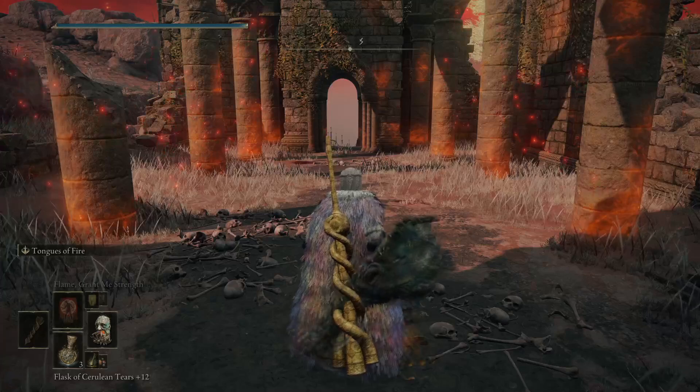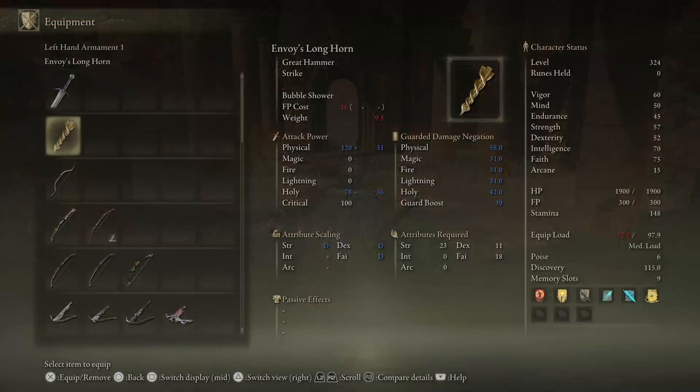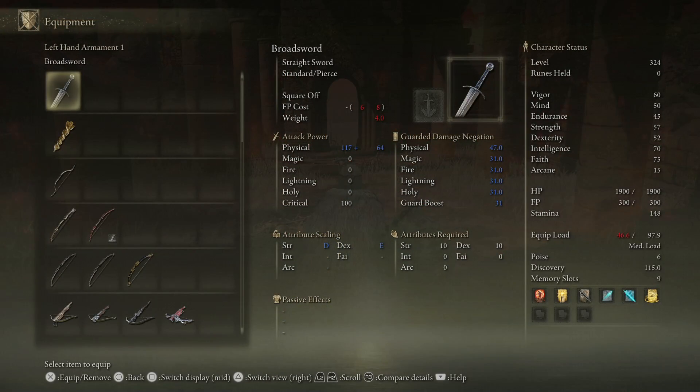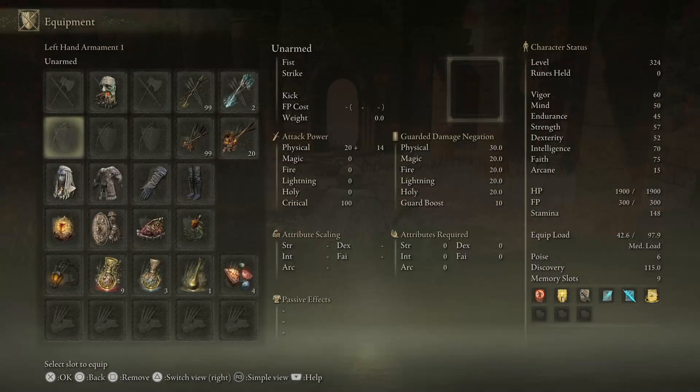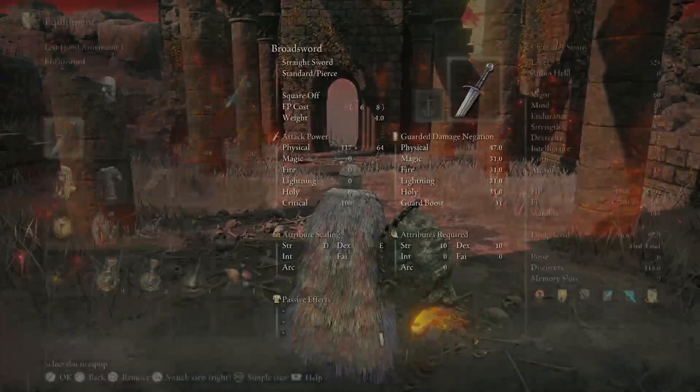We're going to run you through exactly how this works. The broadsword is a weapon I highly recommend doing this with. A big shout out to DPJ for recommending this weapon — I'll leave his link down in the description below, go and check him out. The broadsword is the only one that seems to be working, though we might try a different one during this video to see if it does work.